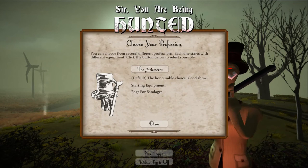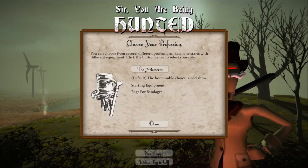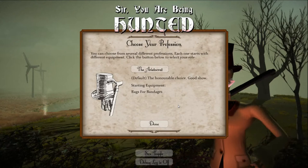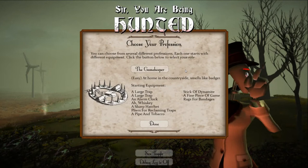The first change you'll notice is we can now choose a profession. The professions will impact the starting items we have in our inventory. The aristocrat is the default - the honourable choice - and starting equipment is just rags for bandages, so there's pretty much nothing there.